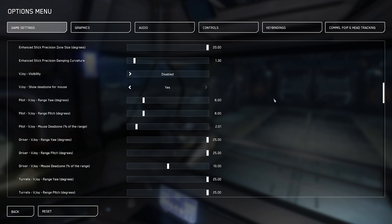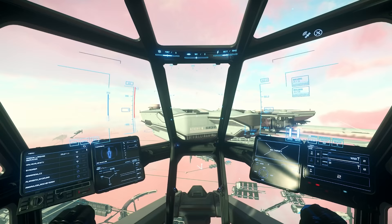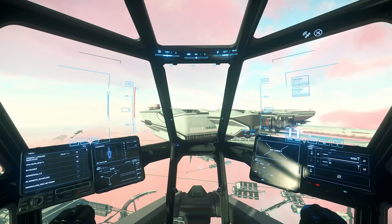Here are my settings: ESP orange — Enhanced Stick Precision zone — is basically a dampening curve for aiming; you can copy these if you want. I have V-Joy disabled, my pilot V-Joy range for pitch and yaw set to 8, and dead zone at 2.01. On the bottom left of your HUD you'll see VTOL, Coupled, ESP, and Gear. Coupled means your ship will always return to zero.